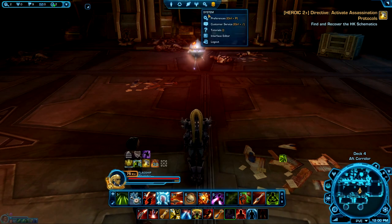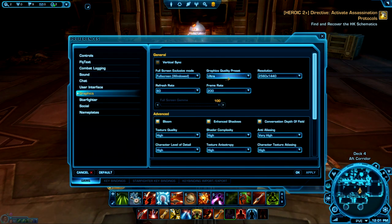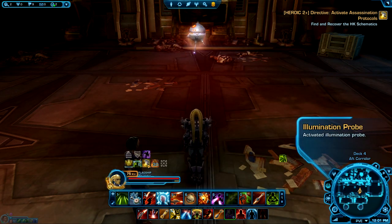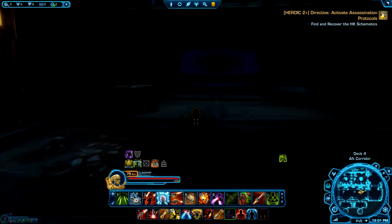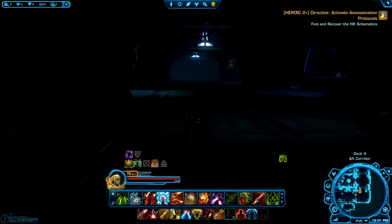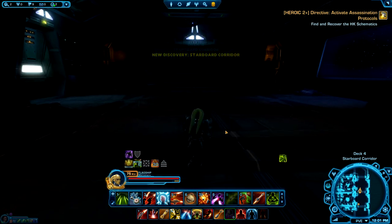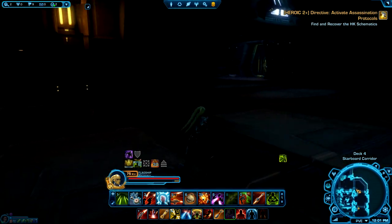Another thing you can do to make things easier is in your preferences, go into your graphics and turn them down, or at the very least just turn down your shadows. I personally really like to do it in the dark because it's a little spookier. So there are two different parts of this puzzle that you can solve: the first part is the actual steps to unlock HK-51, and the second part is actually a puzzle.